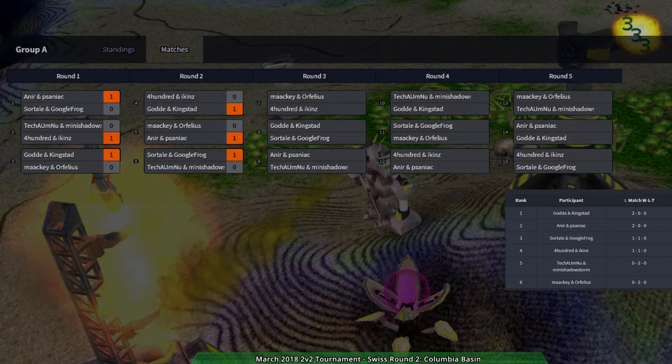We have Golden Kingstead and Nier Insaniac being the top seeds or top players thus far. Google Frog going 1-1 and 400 Icons — they lost against Nier Insaniac and now they're against Golden Kingstead. Meanwhile, Tech Omnu and Mini Shadowstorm are out, along with Mackie and Ophelius. Mackie and Ophelius felt a bit closer both times — in this round they're going to be up against 400 and Icons. Likely an even match, and we'll probably see that after the Golden Kingstead versus Swordtail and Google Frog match, unless this drags on.